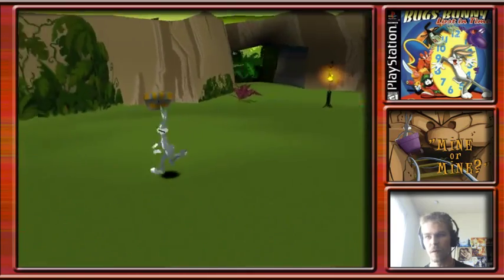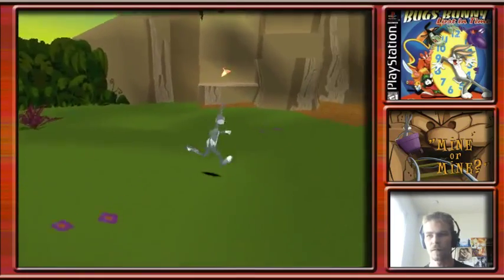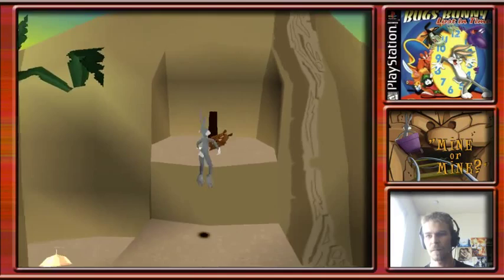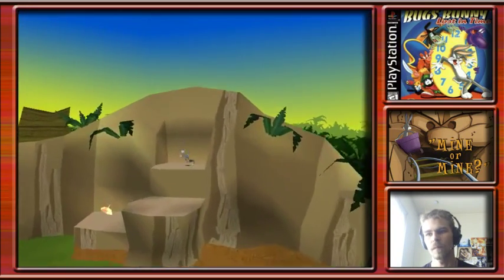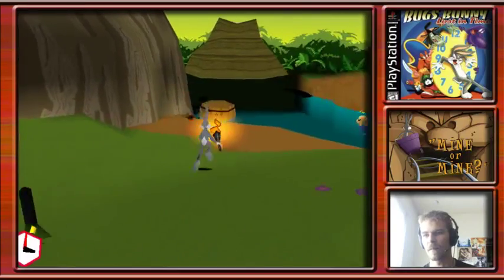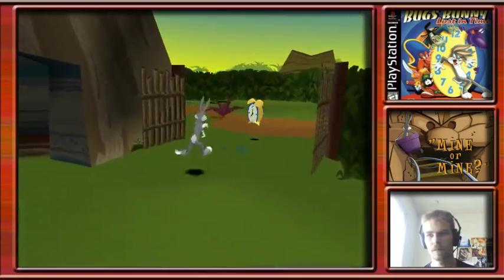I think it's an unkillable enemy - I'm not sure though. He's been looking at boxes the entire time - maybe he's trying to conceal it. I'm also wondering what this torch is doing here. He had a wheel. Still doesn't tell me what that torch is doing there.